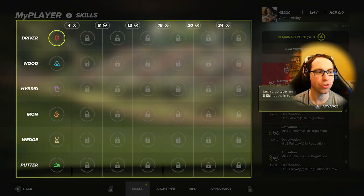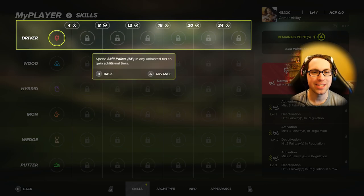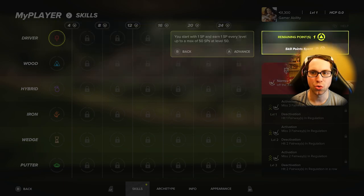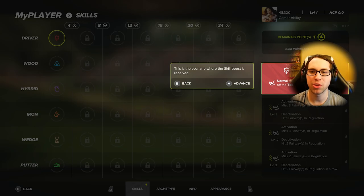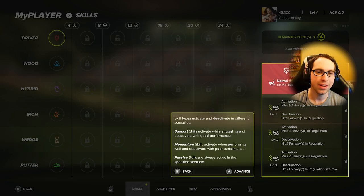Here are the new My Career mode My Player skills. These are used in career mode but also in online modes. Each club type has an individual skill path — six skill paths in total. A skill path has seven skills, each with three levels. Use skill points to unlock and level up skills. You start with one skill point and earn one every level, up to a max of 50 skill points at level 50.